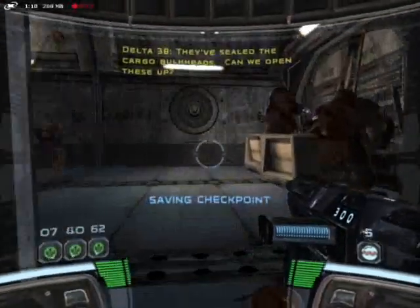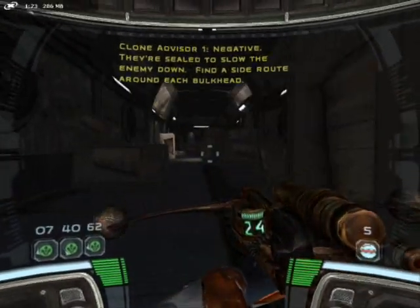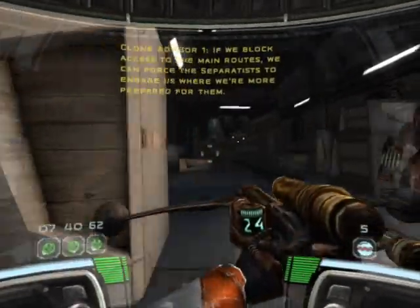They've sealed the cargo bulkheads. Can we open these up? Negative. They're sealed to slow the enemy down. Find a side route around each bulkhead. If we block access to the main routes, we can force the separatists to engage us where we're more prepared for them.